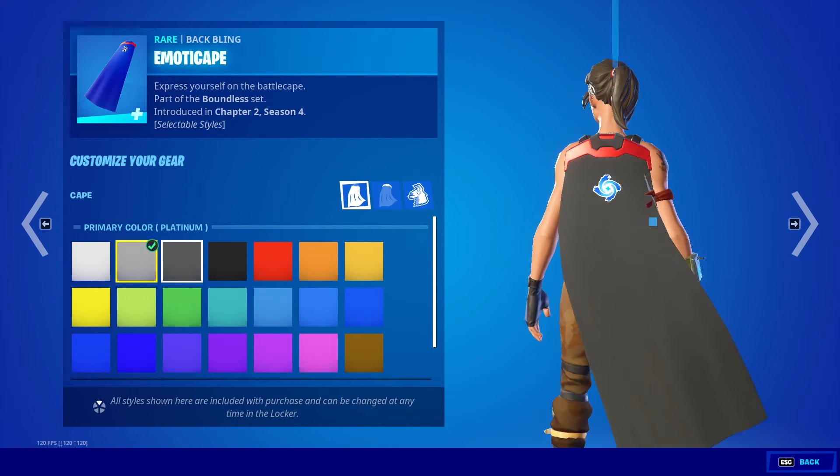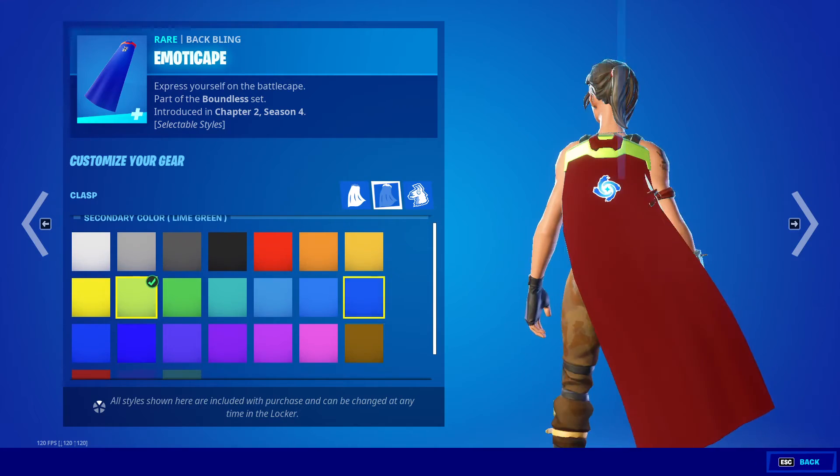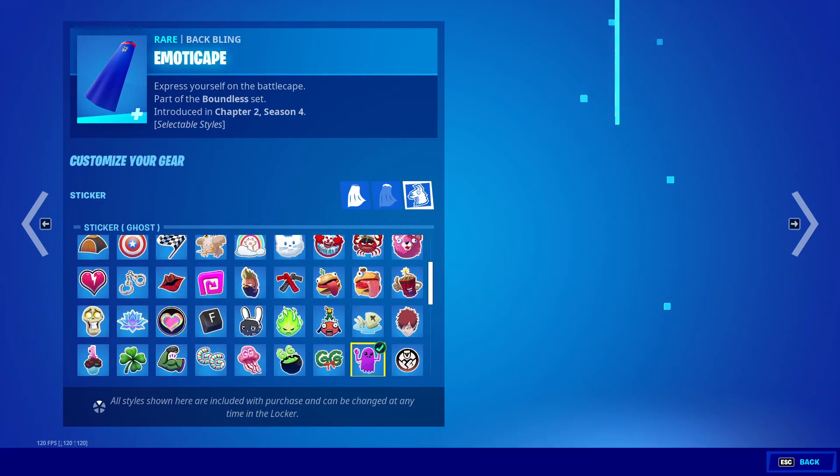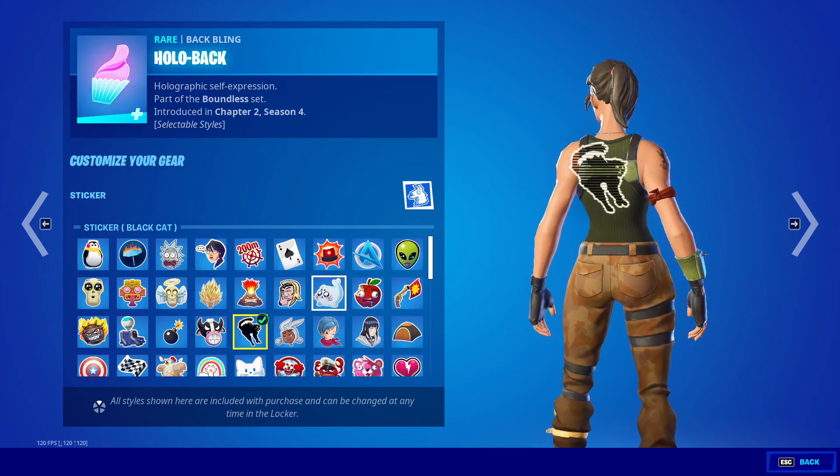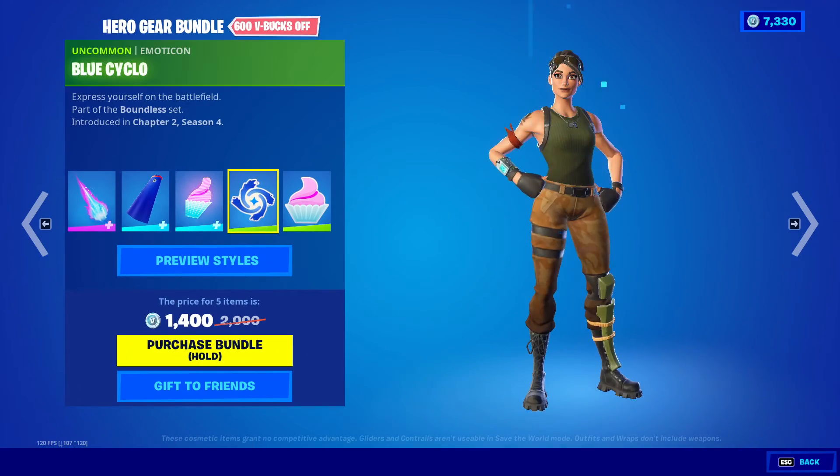Next is emoticapes — we have all these different things. Choose your secondary color which is the top, and your sticker. We got Hollow Back — change your color or your sticker — and we got Blue Cyclo, then Cupcake.